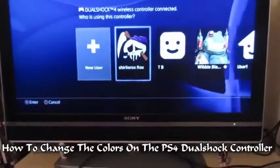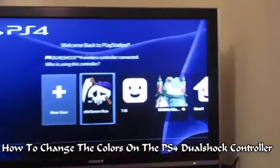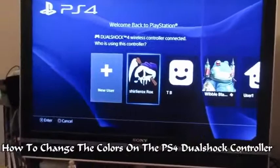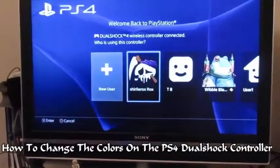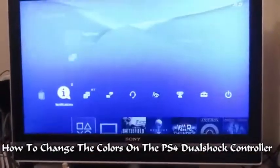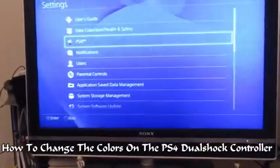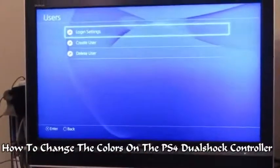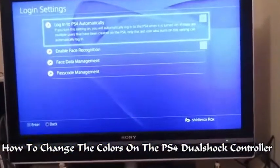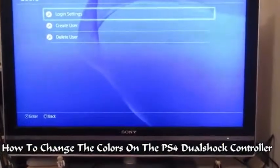The videos made it sound really confusing when it's actually not. As you know, there are four colors when you're logging on. The default color is blue. What you want to do first is go into Settings, then go into Users, go into Login Settings.